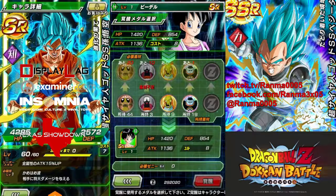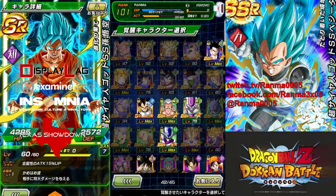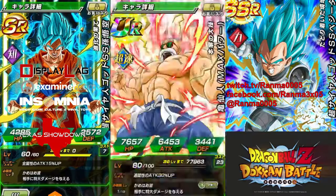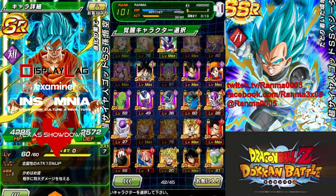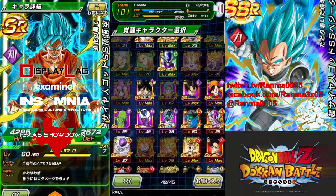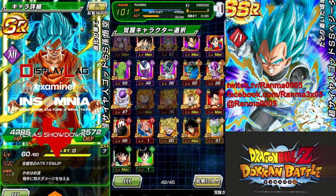I believe this Videl is one that can be Dokkan Awakened too, but it's the same deal — I have to max level her, then Z-Awaken her, then max level again, then get to the Dokkan Awakening. As of now I've only Dokkan Awakened twice: one is for Master Roshi, and the other one is for Chi-Chi. So I'm kind of excited to see what I can do with the rest.